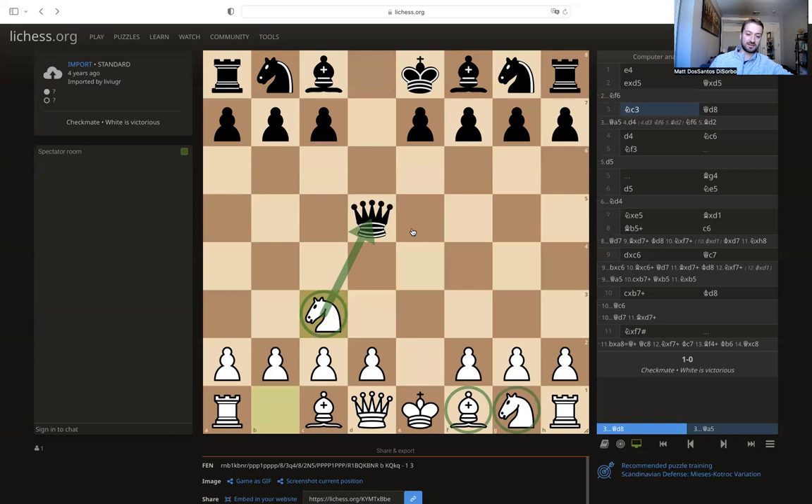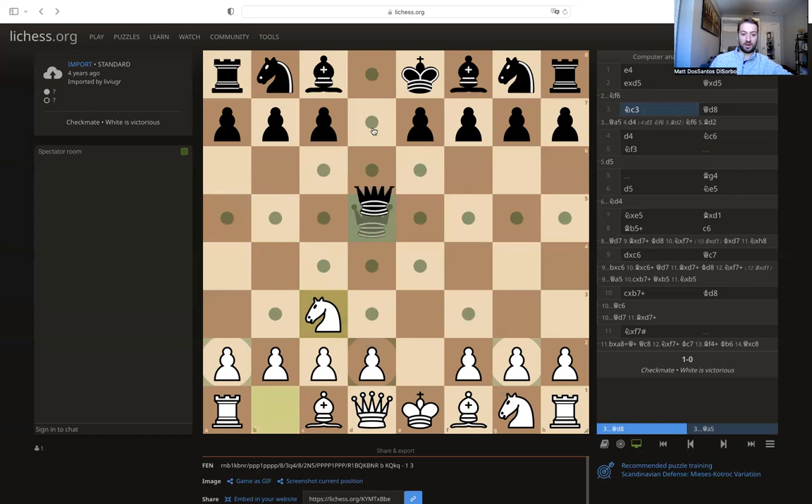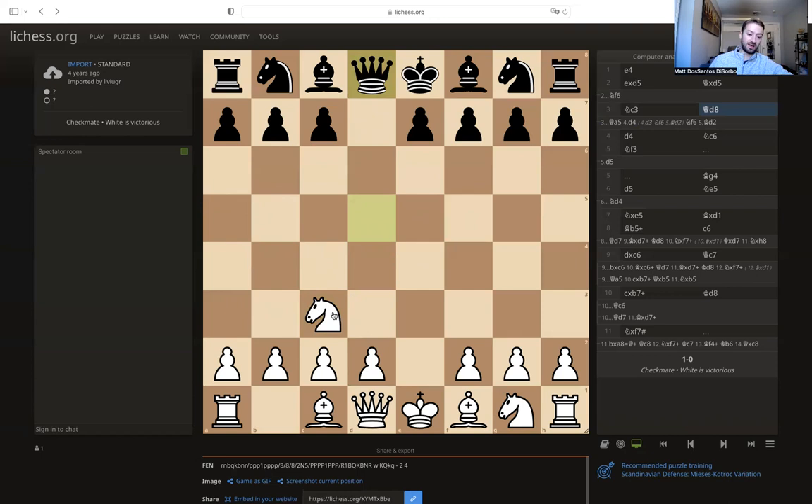You obviously have to move your queen to save it from the knight. One common move is queen to a5, which will pin the knight to the king if the d-pawn ever moves, and maybe the bishop can join and create a battery. But here black just played a totally safe move and brought his queen back to d8. Now it's white's move and white already has a piece out — this is kind of why I don't really like playing this line for black.